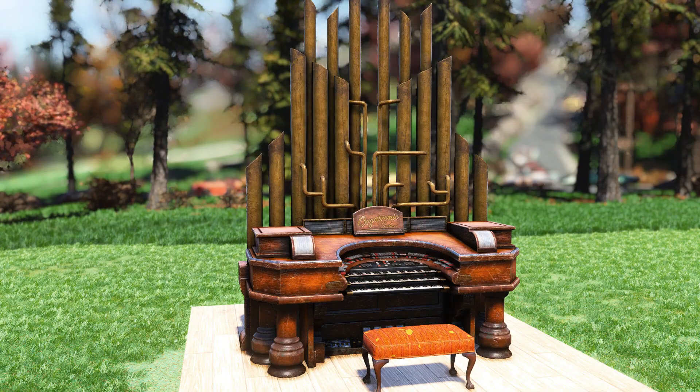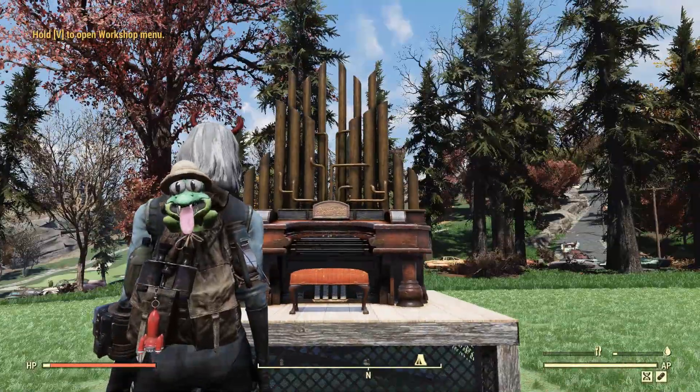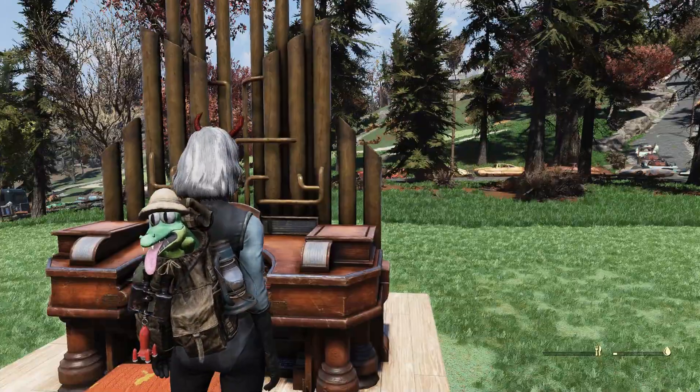First up we can take a look at the brand new pipe organ. This pipe organ is going to cost you three cloth, four steel, and six wood to place, and it's rather large as well — it's very tall. Placing it down here I was actually pretty surprised with the height of this item. Let's go ahead and see what it sounds like.